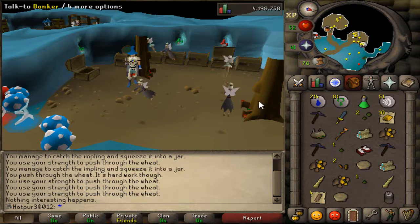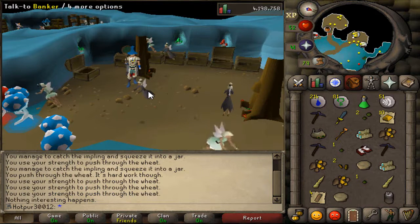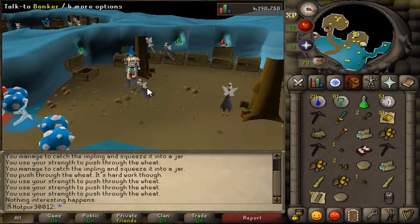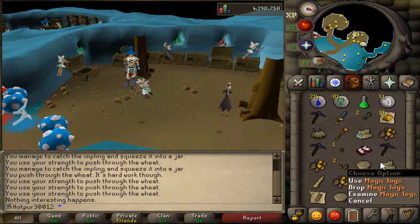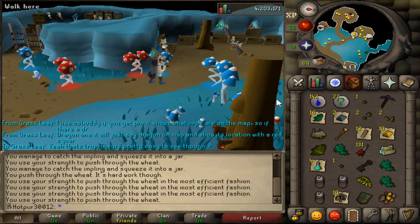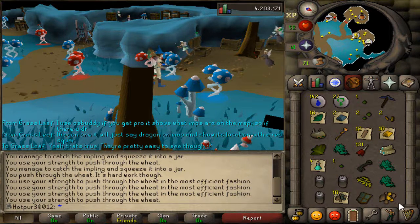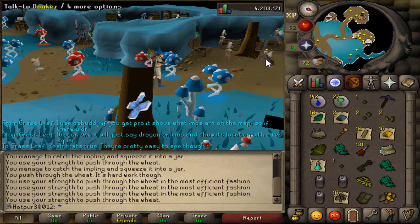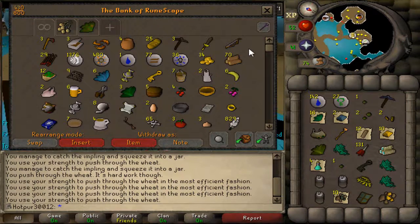Another trip done — I'm pretty much resorting to just catching eclectic and nature implings right now, because I am competing with so many people. It's insane. I've seen both magpies and ninjas but other people got them before me. As far as the trip goes, we got some wild pies, magic logs, torstol seed, and gold bars. We finished another trip, got one dragon impling with a dragon dart. Running low on nature runes and have 34gp, so we're going to alch everything we have.